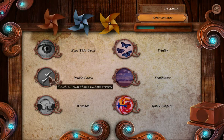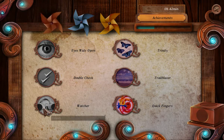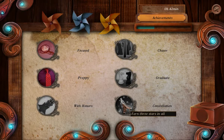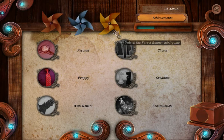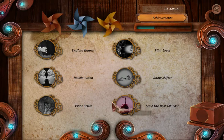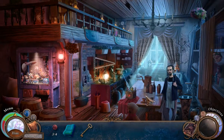So we have: finish all mini-shows without errors or hints; complete a HOP under a minute; complete all HOPs without penalties; main game less than four hours; unlock the first runner mini-game; 10,000 points in the first runner mini-game; all mini-shows without skipping; final handprints; morphing and watchful cutscenes. Maybe we could do this.